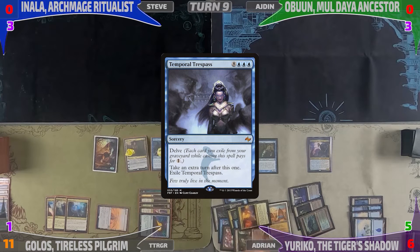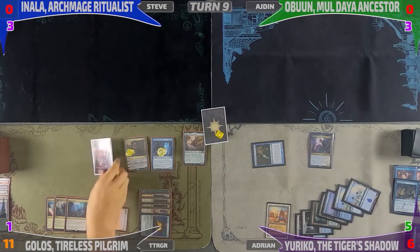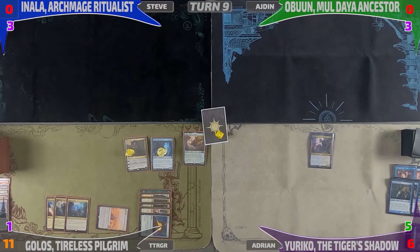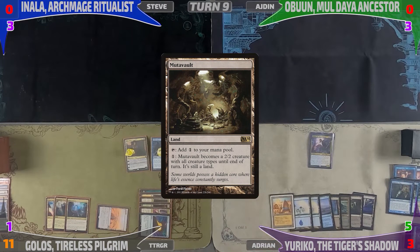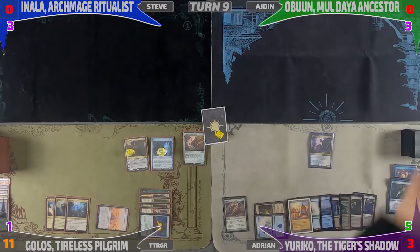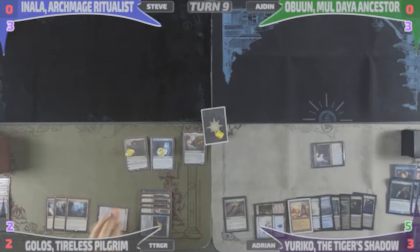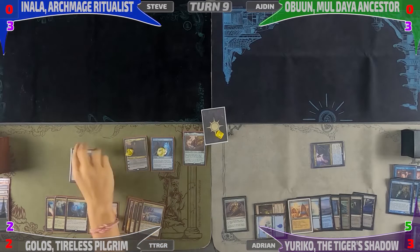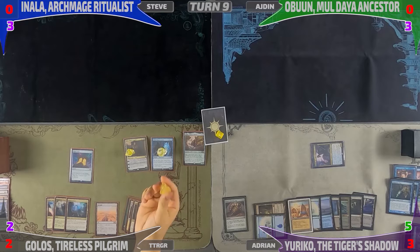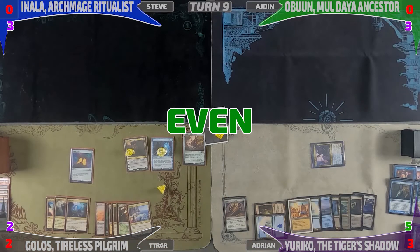I head into combat and attack Calvin with Snapcaster; he blocks with the Zombie token and they trade. On my extra turn I take three from the three Chandra emblems again, play Mutavault as land, tap it for Sensei's Divining Top, then spin the Top after tapping blue. I attack Calvin for one with Yuriko, he takes it; Yuriko triggers and I reveal Dig Through Time dropping Calvin to two. Calvin notes that the game now comes down to the Mana Crypt die roll — odd number he wins, even number I win. He untaps, takes upkeep, draws, does nothing relevant, and passes. The game ends on the die roll.